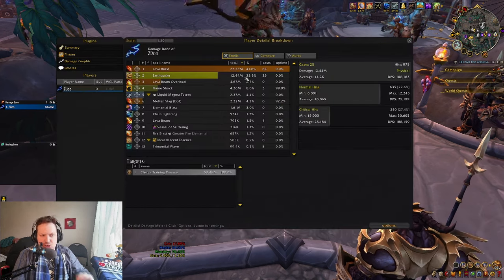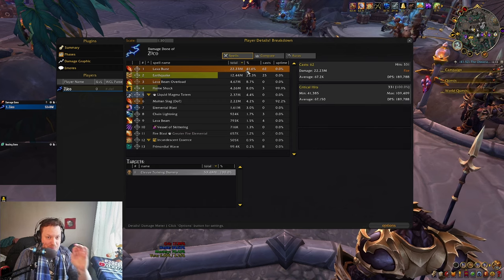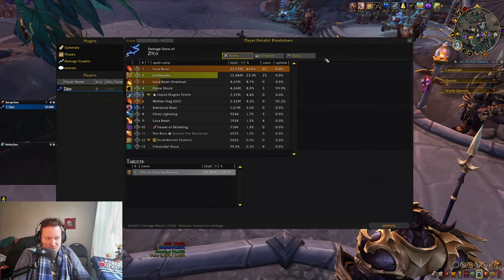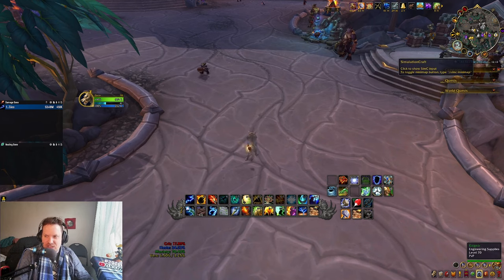Over the course of a dungeon, your Earthquake damage will not be this high, but your Lava Burst damage should be around 50% of your damage more or less. This is literally all you're doing — it seems kind of boring, but there are a couple of tips and tricks to think about.